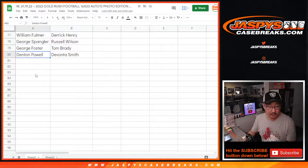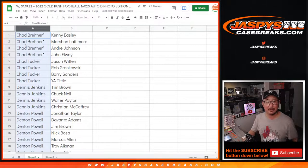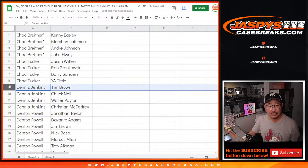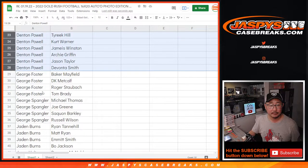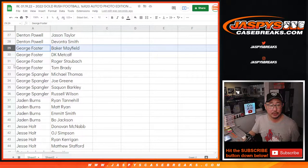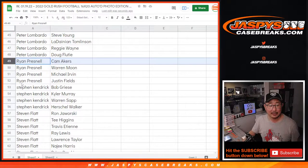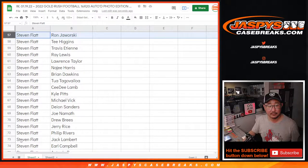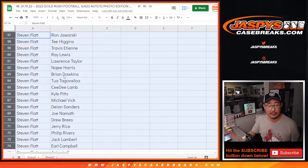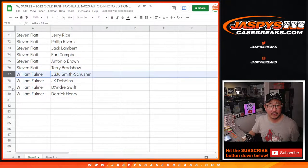There you go. George with the Tom Brady. All right, now let's go back to the top. Sort by column A by your first name. So Chad B., their group of teams. Chad T., Dennis, Denton. There's George - you can still see the Tom Brady right there. George S., Jaden, Jesse, Peter, Ryan, Stephen K., Stephen Flatt with a big group of teams here, and William.